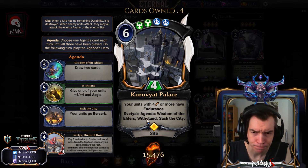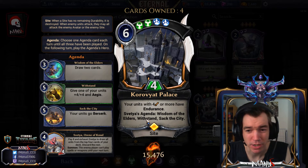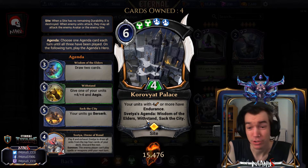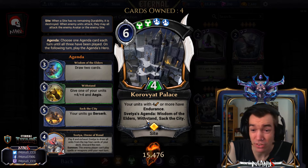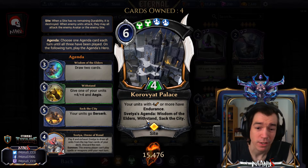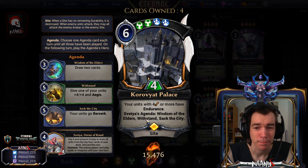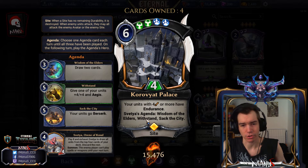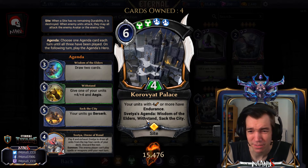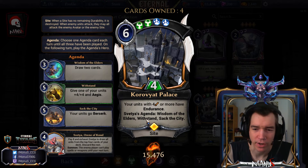The plus-four plus-four and Aegis mode is great — you slam it on a nice unit, it also protects the Palace really well, gains Endurance regardless of its size, so you can attack for free and then block to protect the Palace. That's super powerful. The third card, Sector City, gives all units Berserk, which is neat but will be very situational in the kinds of decks that play this site. There's usually one marginal card on sites and this is that one.